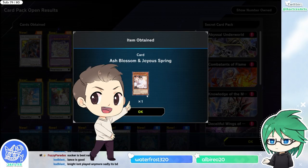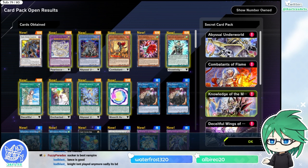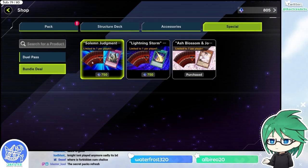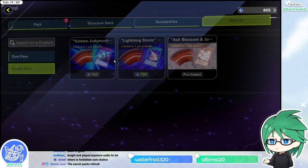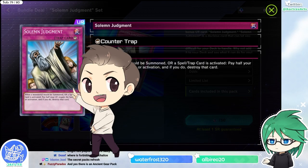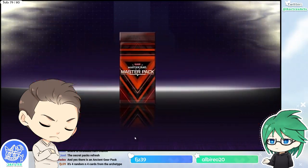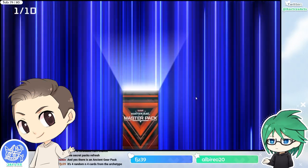There are some more special bundles. Solemn Judgment is more recognizable — you get one free Solemn Judgment on top of 10 packs for the price of seven and a half. You really want to get all three of these bundles because the spell bundle is also really good.